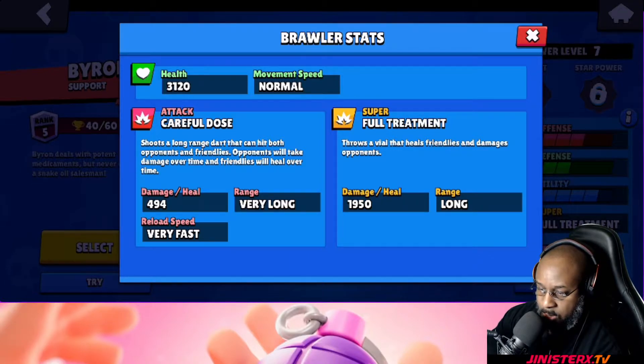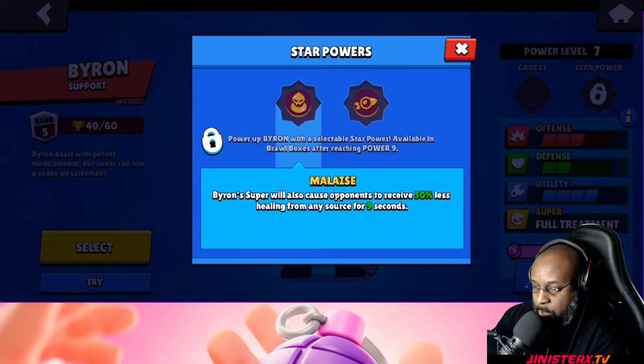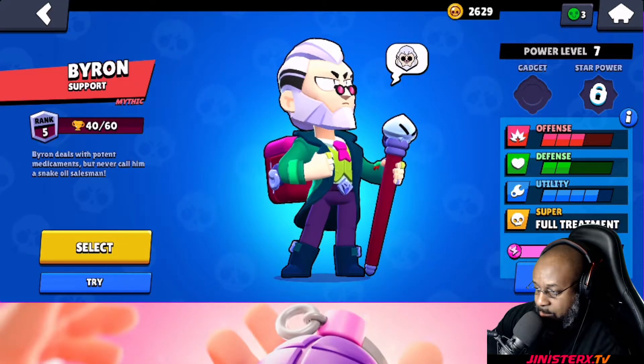His health is 3120, movement speed is normal, damage or heal is 494, his range is very long, and his reload speed is very fast. He's got two star powers. The first is called Malaise — his super will also cause opponents to receive 50% less healing from any source for nine seconds. His other star power is called Injection, so every 3.5 seconds the next basic attack will pierce through targets. He seems quite powerful.